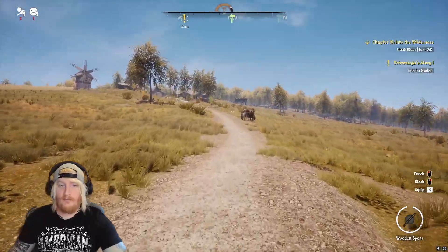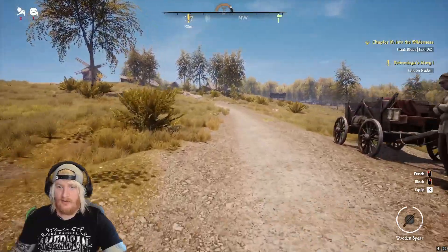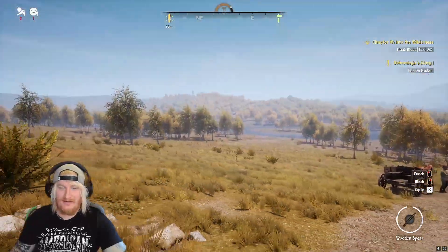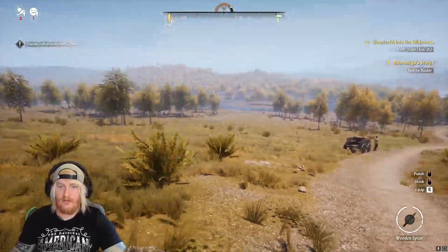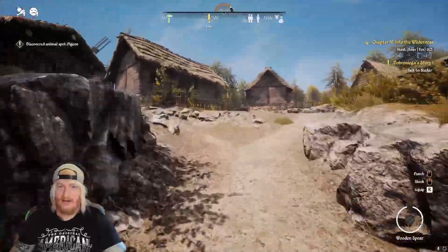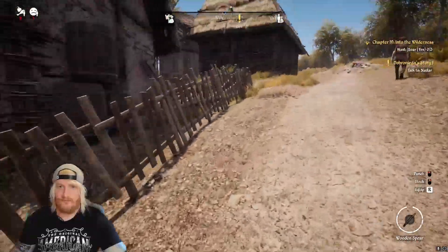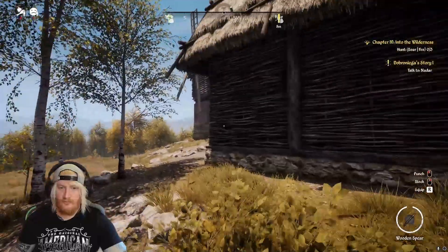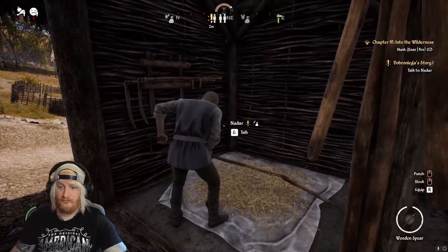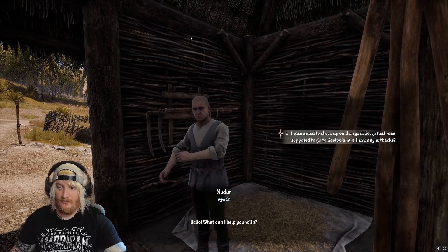A windmill — we haven't got one of them for our town yet. Check it out, guys — here we are, we have arrived. It's so scenic, it looks really nice, man. Look at this before more humans come along and put buildings everywhere. Ta-da. Nadar — not sure how it's pronounced. Let's go. Windmills are working.